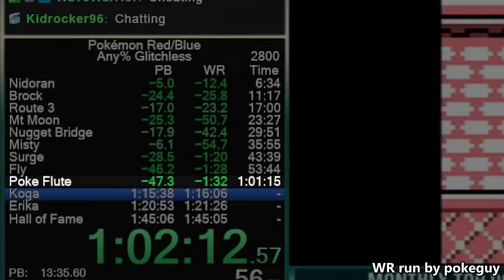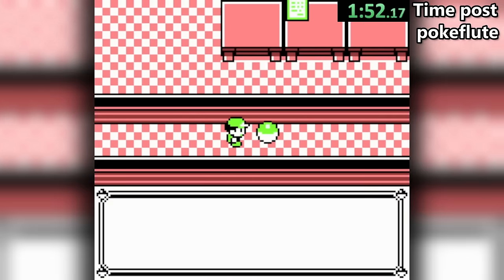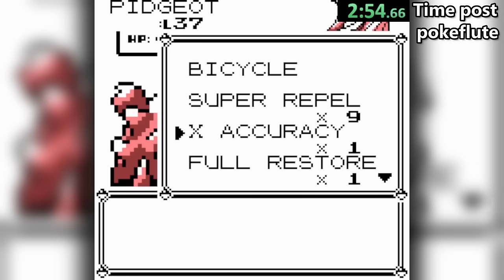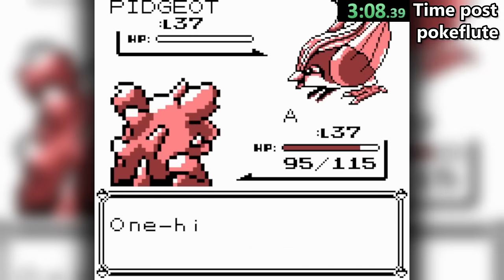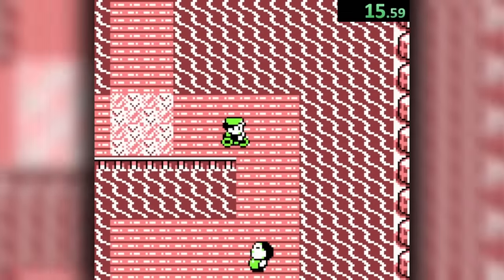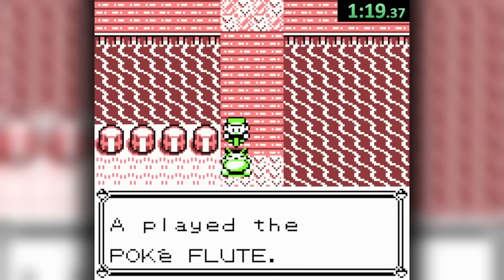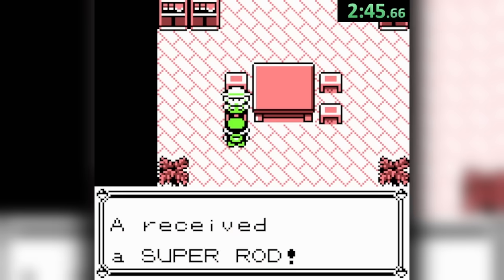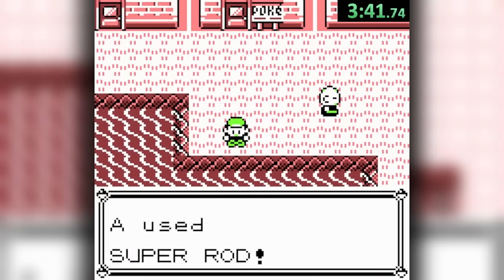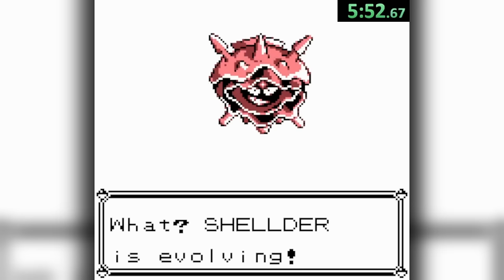The next step in a Red speedrun does exactly this: heading to the 5th floor, taking on one grunt blocking the card key, then using the key to get to the rival on the 7th floor. With X Accuracy and Horn Drill the battle is guaranteed, so we need to compare this versus the Cloyster route, which requires traveling down Silence Bridge — with two mandatory trainers, the Snorlax awakening and encounter — before we can obtain the Rod. From there, fly to Vermilion, walk down a few steps, fish up Shellder over Krabby, throw some balls, and use a Water Stone to evolve.